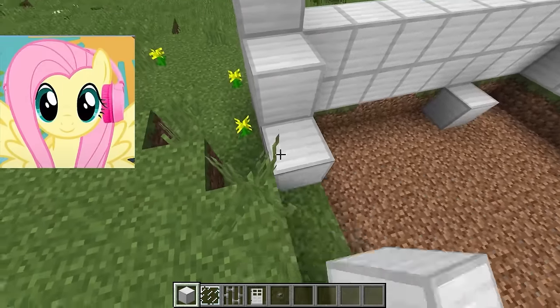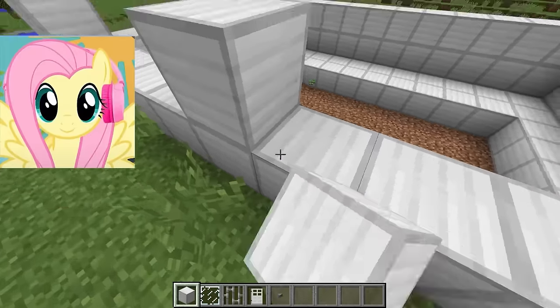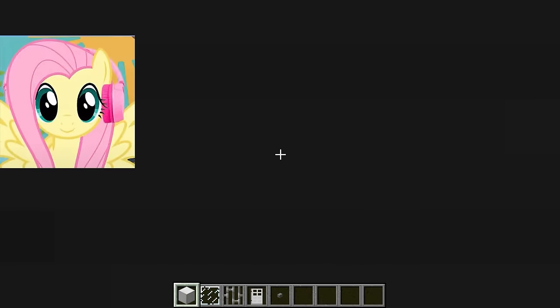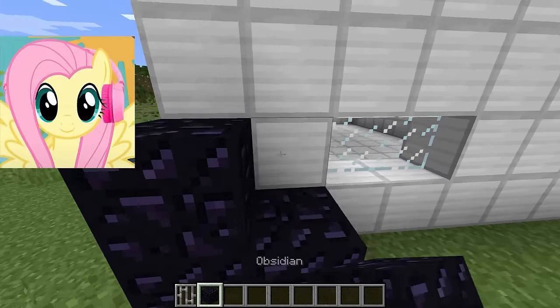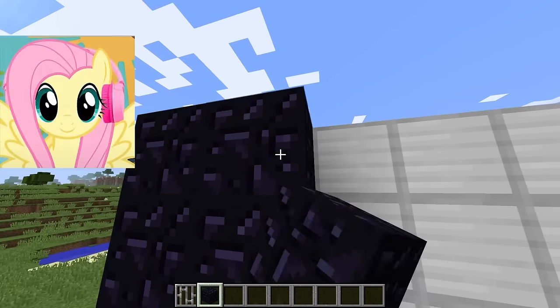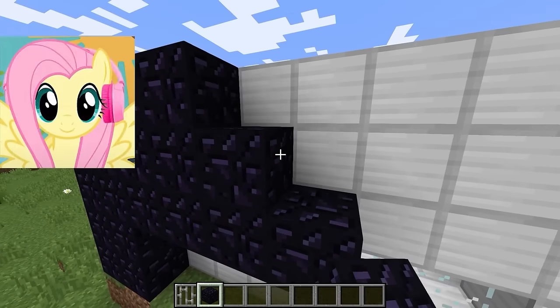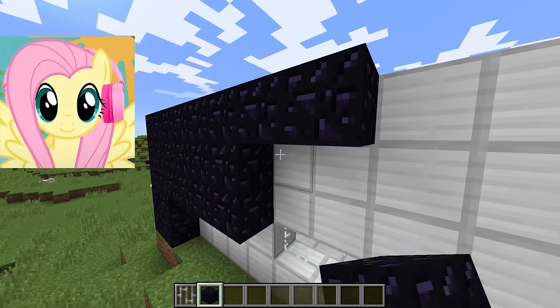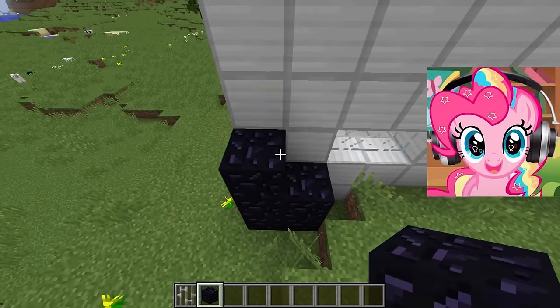We've all shared responsibilities so we can build this house faster. I will build the base of the whole house, and Pinkie Pie and Rainbow Dash will build the ceiling and floor. The next thing we're going to do is build a second layer of obsidian. I think it will be the best defense against everything. As soon as enemies are seen, they will run the other way. It was a brilliant idea to make a two-tier house.